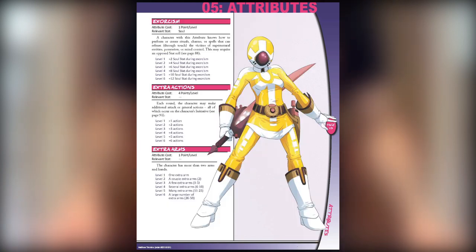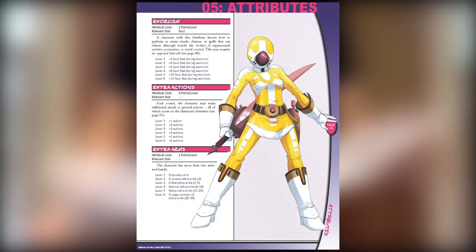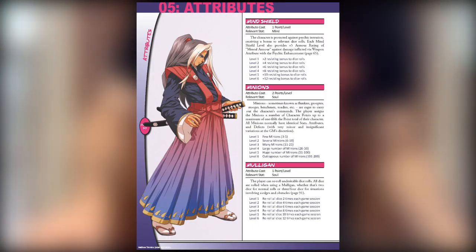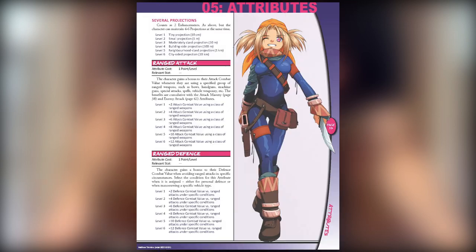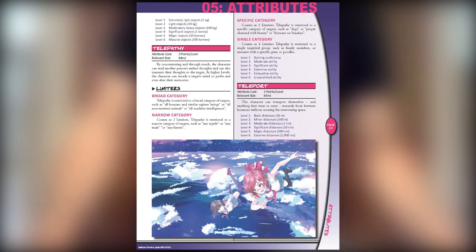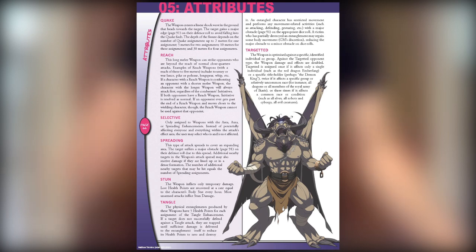So we start with a manifesto here, which basically says the rules are written in stone — this is standard for all of their games. We've got a table of contents: Introduction, Character Basics, Templates — nice way to get started. Stats. This was also called the Tri-Stat system in some versions because it's got three stats: Body, Mind, Soul.